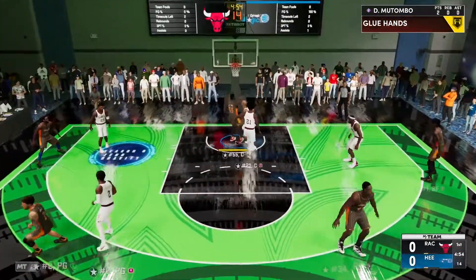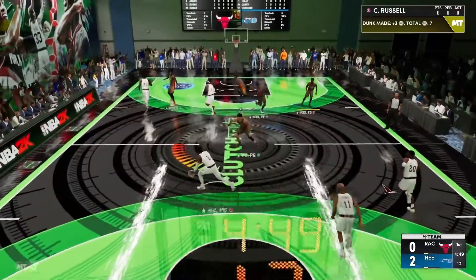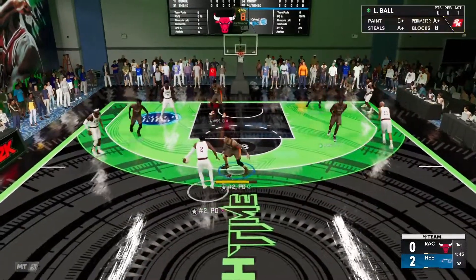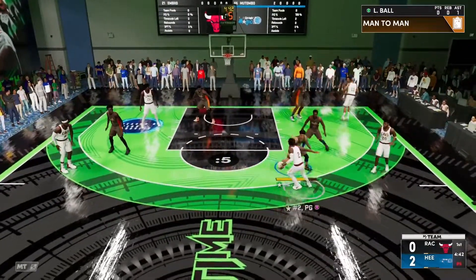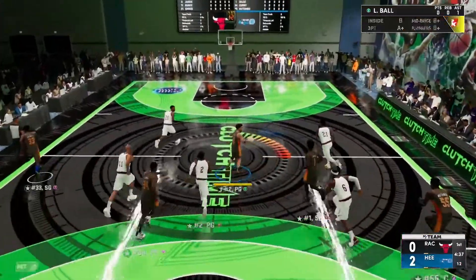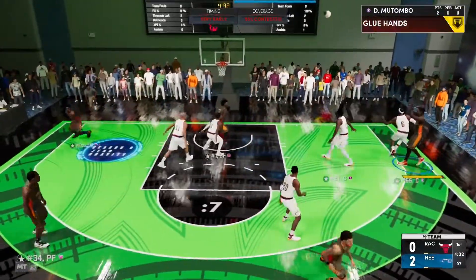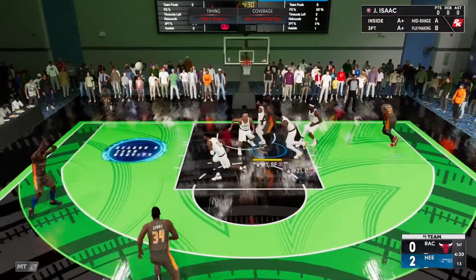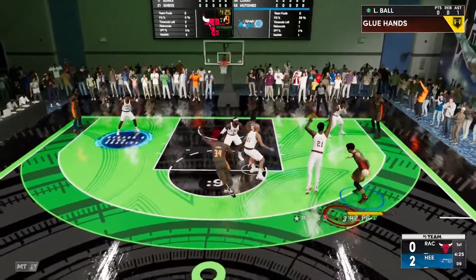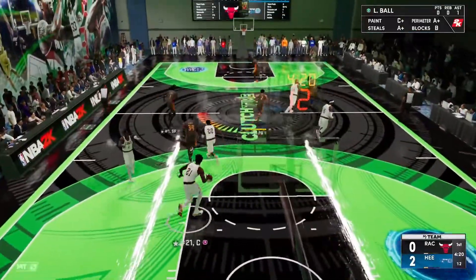You already know — Lonzo Ball, one of his positives in IRL basketball is his playmaking ability. We hit him with a straight bullet to Kevin Mutama. Look at the defense here. Kyrie Irving, he's boxed — there we go, interception! Lonzo Ball — hold on, back it up. I tried to bail out guys, that's not me. Jonathan Isaac got the board.